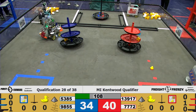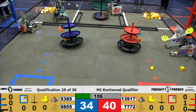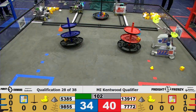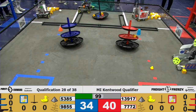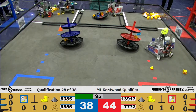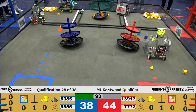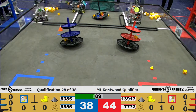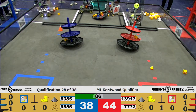We have 13917 at that warehouse, going to drop off some blocks at the shared shipping hub — dropping off for the red alliance successfully. 7772 at the shipping hub. 5385 going to pick up some cargo and drop it off at the shared shipping hub for the blue alliance. Successfully dropping it.